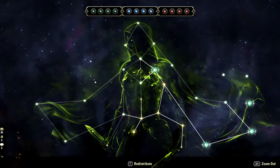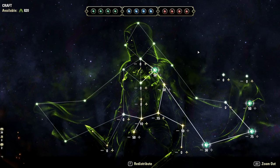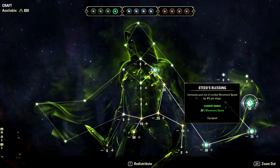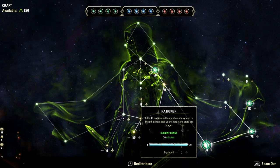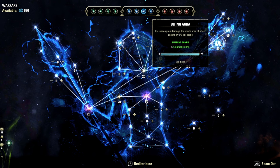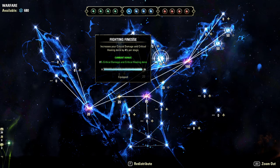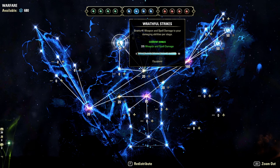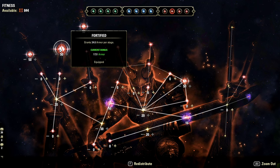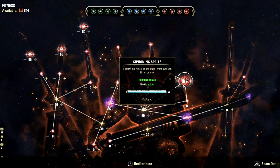For champion points — full breakdowns for 300, 600, 900, and 1200 CP are in the written guide. In the green tree, start with Steed's Blessing, then pick up Treasure Hunter, Rationer, and Liquid Efficiency. In the blue tree, start with Biting Aura and Mastered Arms to buff your sweep damage — more damage means more healing. Then add Fighting Finesse for 8% critical damage and critical healing, and Wrathful Strikes for more offensive potential. In the red tree: Rejuvenation for recovery, Fortified for extra armor, Boundless Vitality for health, and Siphoning Spells for a little extra Magicka sustain when killing enemies.